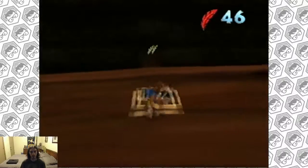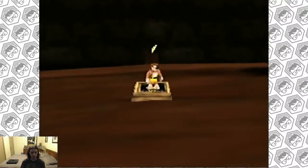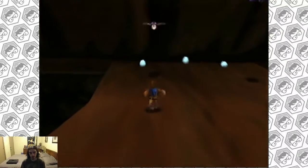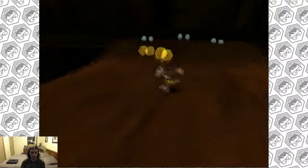This is where the Grunty pad is, to open up the jiggy in the overworld - it's inside her eyeball. How the heck am I supposed to get in there? Well, we'll see. There are bats in the belfry - thumbs up if you got that joke.